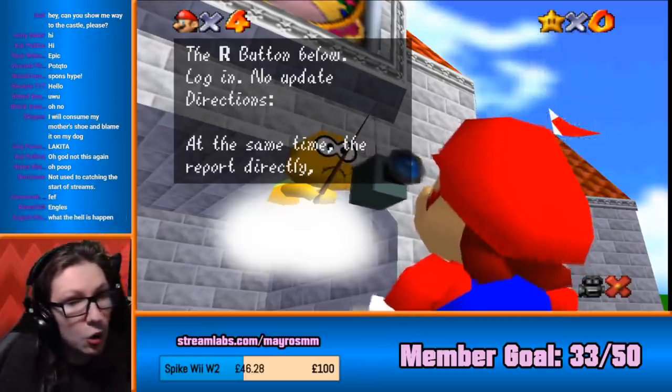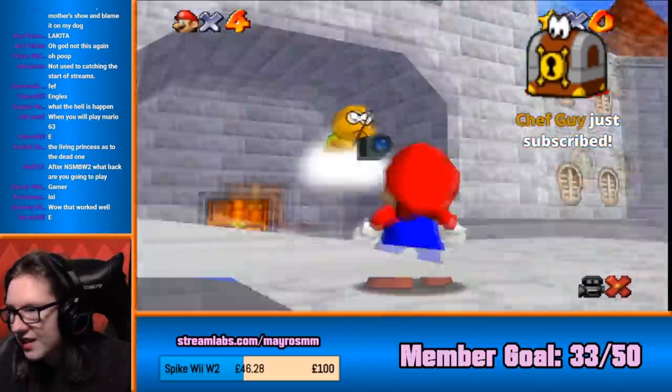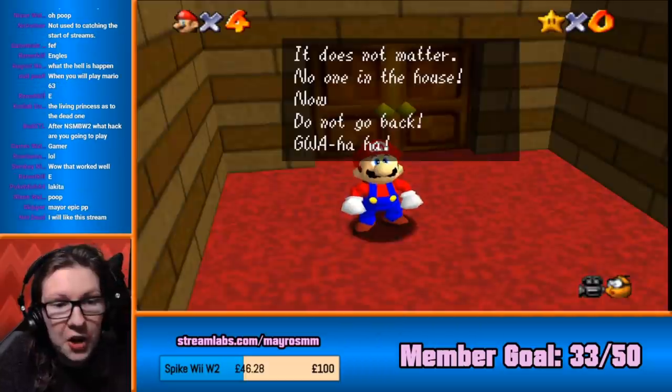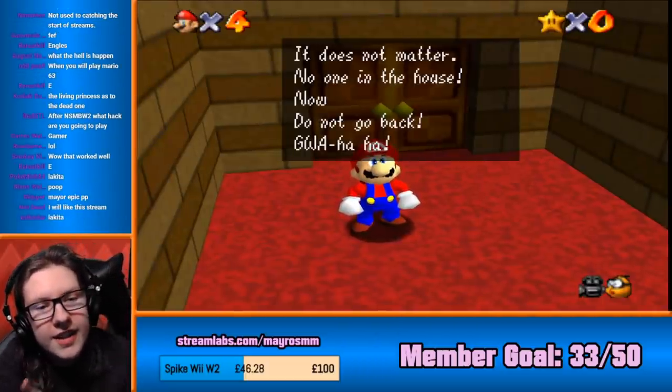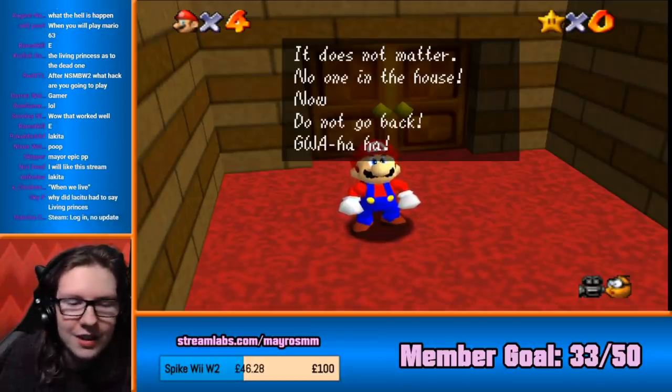Press A to play again, change camera model, the R button below, login, no update. Directions. At the same time, they report directly. This Lakota to you, bros. I agree. Does not matter. No one in the house. Do not go back.